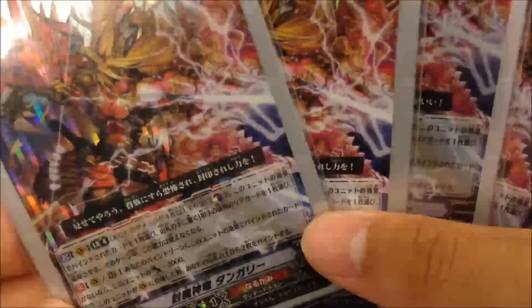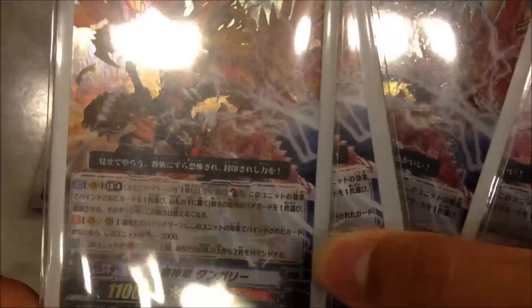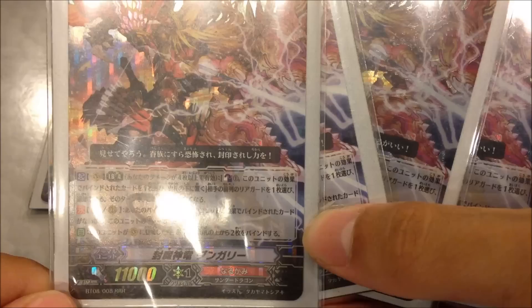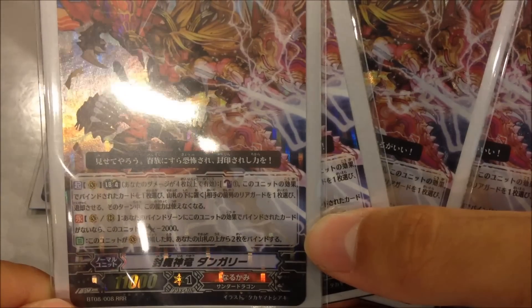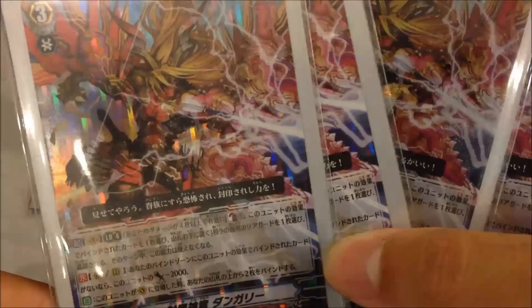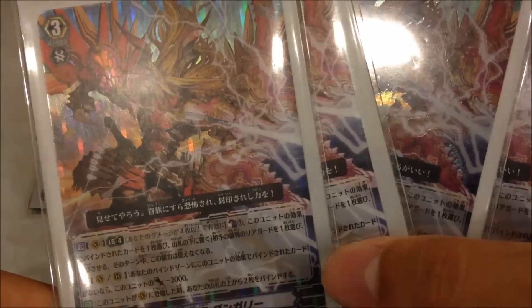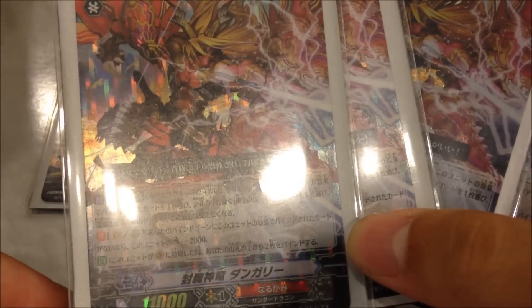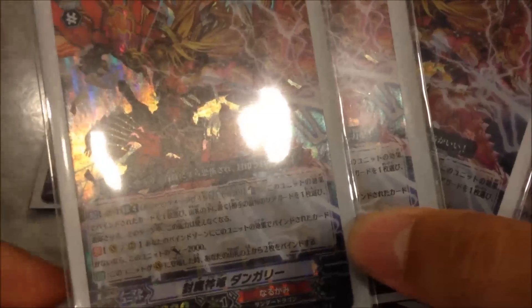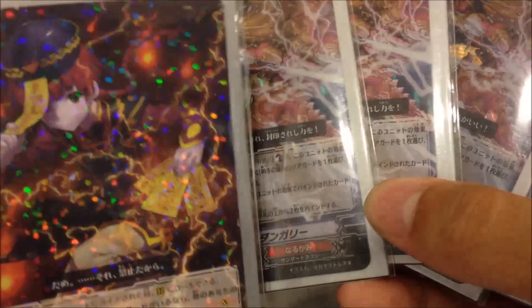For original Dungaree — 2 SP — when you ride it, you get to bind the top 2 cards of the deck to the bind zone. Its limit break lets you Counter Blast 1 and send one card bound by this card's effect back to the bottom of the deck, then retire one opponent's rear-guard. So you retire one rear-guard for one Counter Blast, which is very cheap. The drawback is that when there are no cards in the bind zone from this card's effect, you get minus 2,000 power. But with the new starter, even when Dungaree is called as a rear-guard, you still get to bind one card, so it stays an 11K rear-guard.